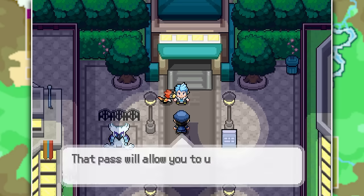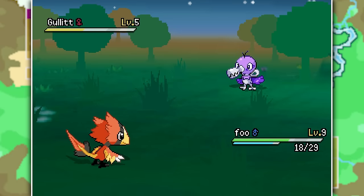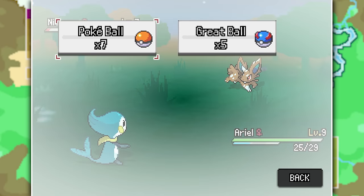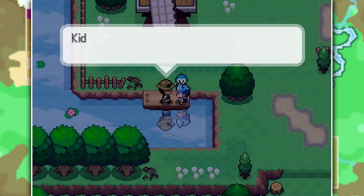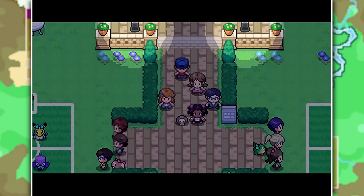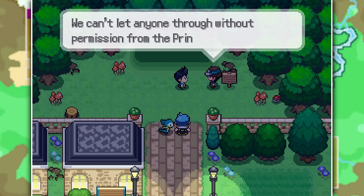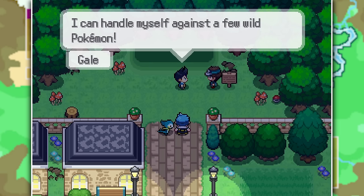On the next route I capture a Pauschlet, a normal type possum Pokemon, and Ghoulid, a trash bird that looks super cute. I also found a regional form of Nidoran - an ice-ground type - and I can't wait to see what it evolves into. We grab the old rod from a fisherman by a beautiful windmill and catch Bucket de Salmini. Reaching Alba Town, we try to enter a nearby forest but find it blocked - Alter Pokemon are making a ruckus inside.